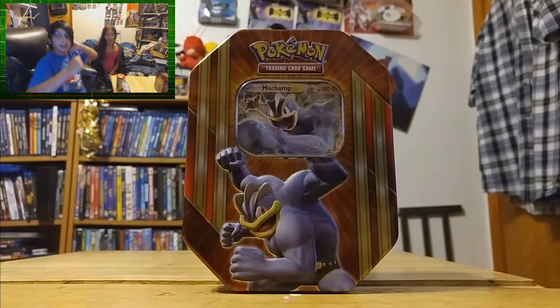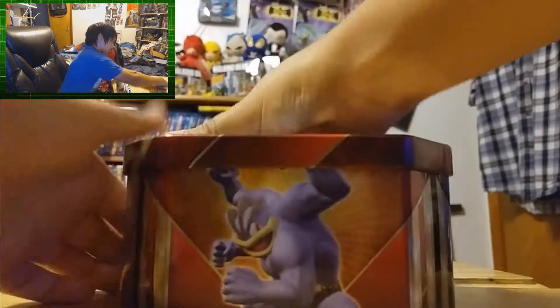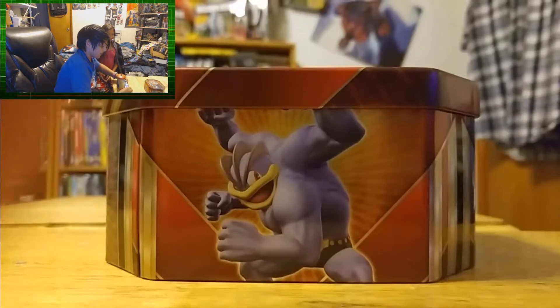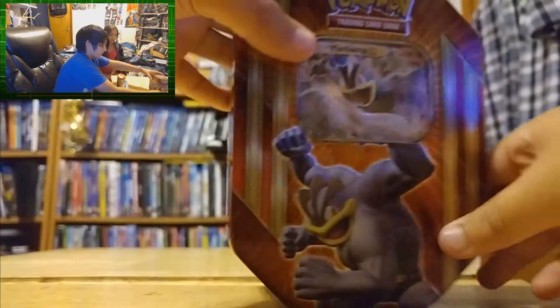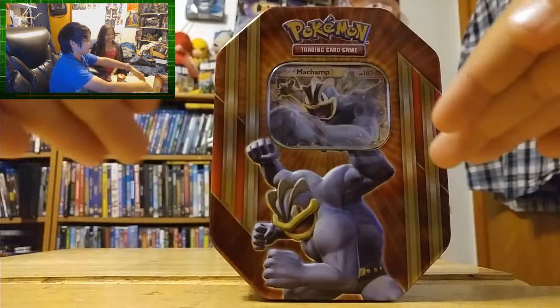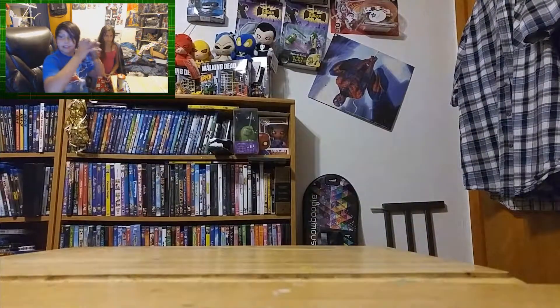Alright guys, I unwrapped it and now I just need to open it. Look at my awesome new Machamp tin right there. Don't judge the camera — you have to curve it shut. It just looks amazing. There's Machamp, then the Machamp EX card, Machamp forms. There's also a shiny Gyarados tin which hopefully I can get soon, and a Mewtoo tin which I already got.